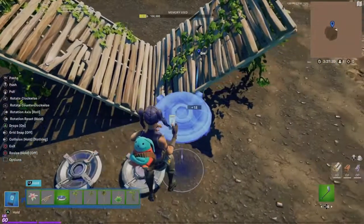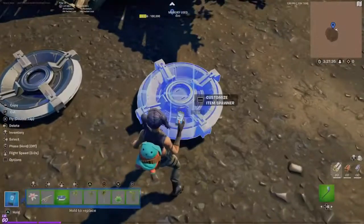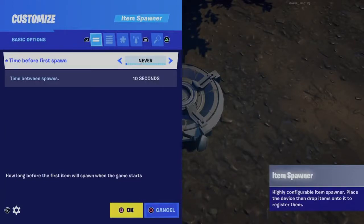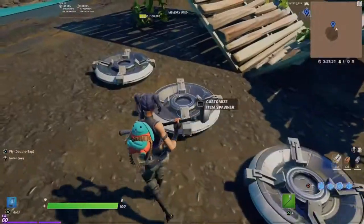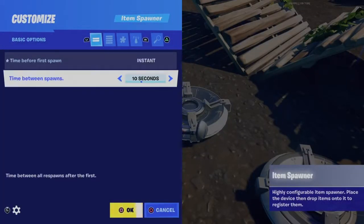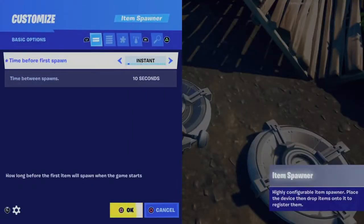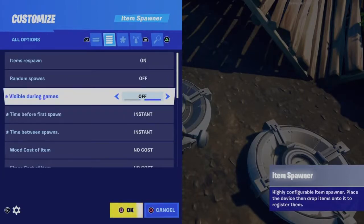You could add three, and then you're going to mess with the settings. You can play around with the settings however you want, but you really want to set time before first spawn to instant and time between spawns to instant. So you want to make both of those instant — this way you don't have to wait for the items to spawn every single time. Also, set visible during games to off.